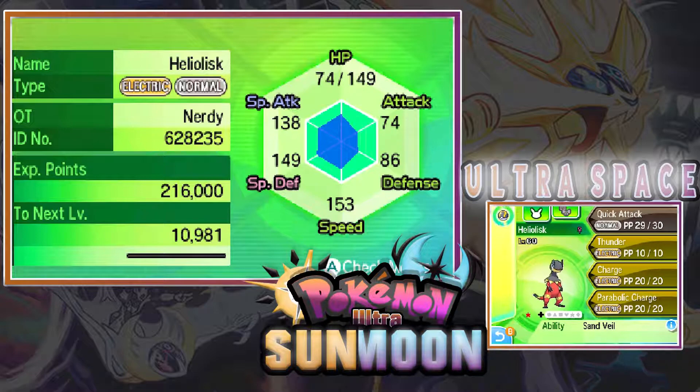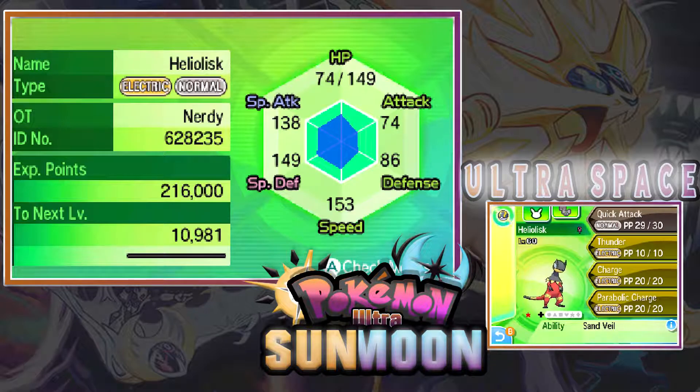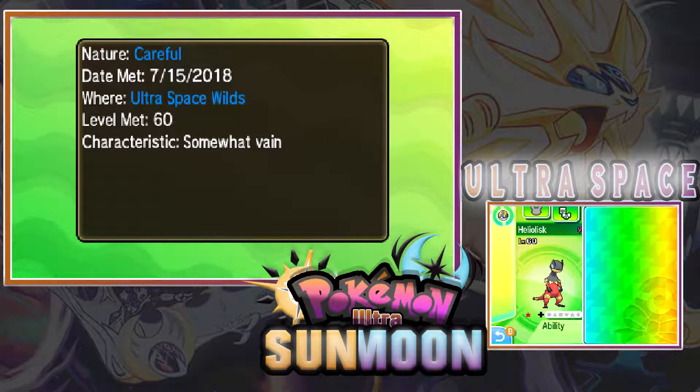Her ability is Sand Veil — and what does that do? It boosts the Pokémon's evasion in a sandstorm. Oh, that's cool! Her nature is Careful. The date met is the 15th of July 2018, where: Ultra Space Wilds, level met 60.